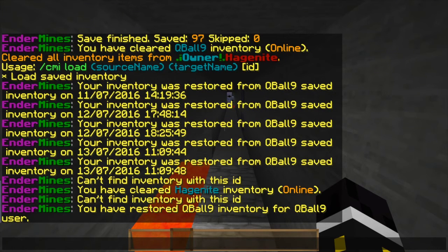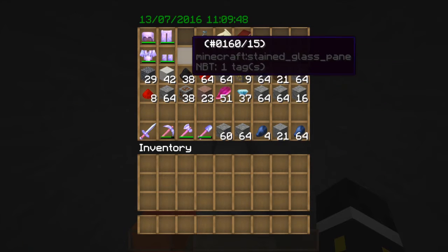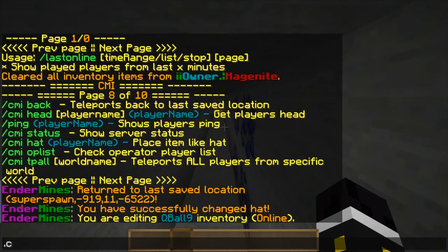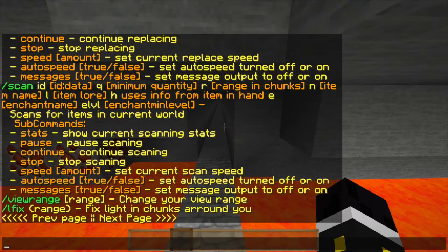You can check an inventory by ID — for example, cubal9's ID is 15. You can see the date in green up top, but you can't really edit it from this view. You can also check the op list to make sure no unexpected players have operator permissions.